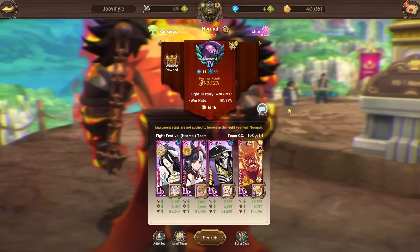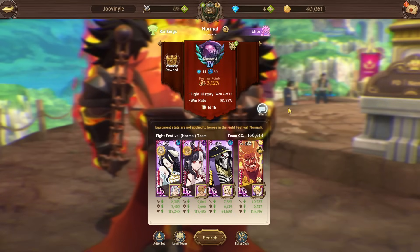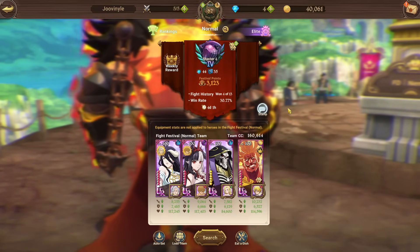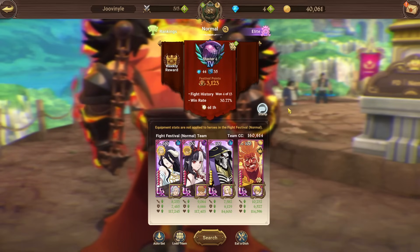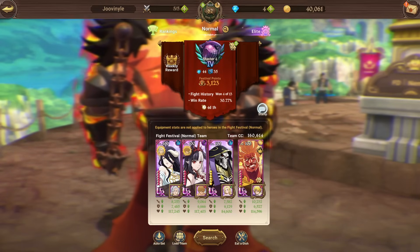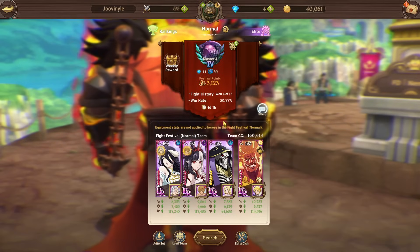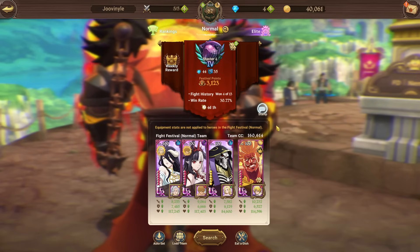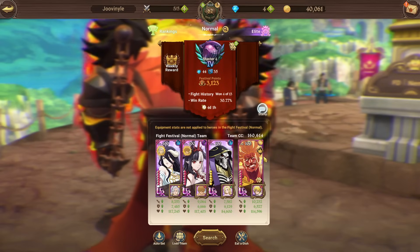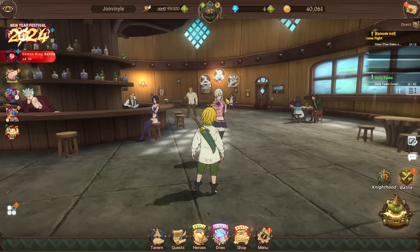This setup has around 160k CC, which is a lot better than his previous team at around 149k. As a newer player, the main priority for PvP is making sure your team is geared and reaching at least Champion 5, so you're getting 50 gems a week at the bare minimum. Invest in one team you like and it'll carry you through. I hope this team helps Juvenal — definitely give it a try.